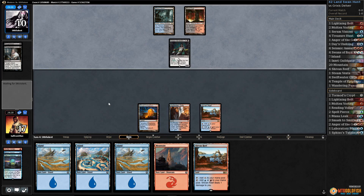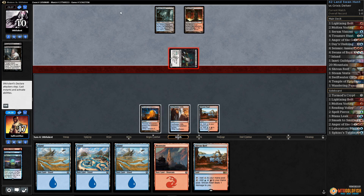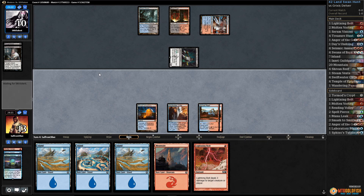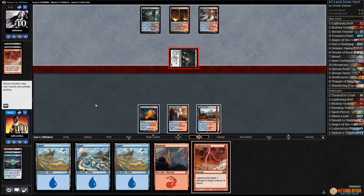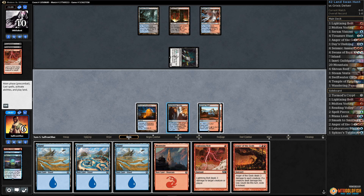Much like Zombie Hunt, we either crush tier one decks or we do nothing — and this is a do-nothing. We have a decent chance we end this game with our only spell cast being a Serum Visions and a Lightning Bolt that doesn't do anything. Does not kill Tasigur. Bolts our face down to 10.